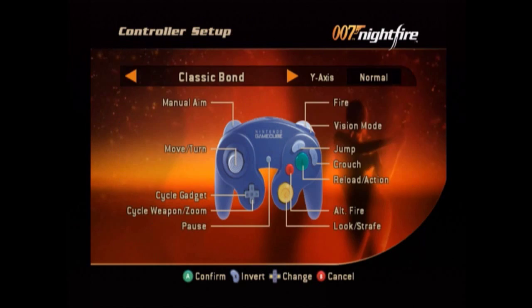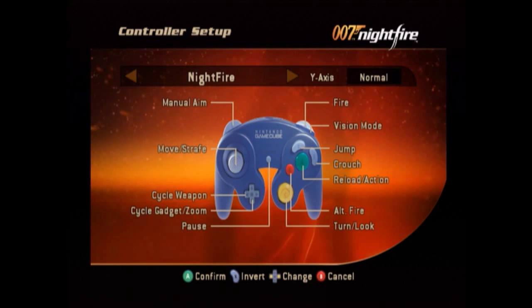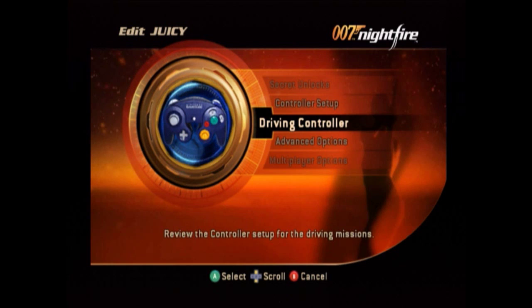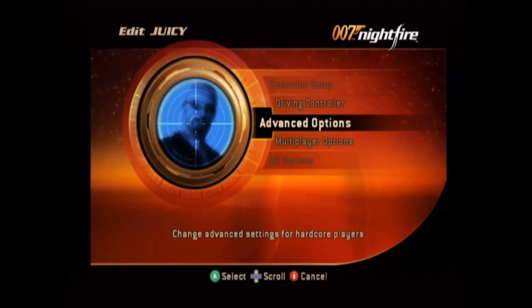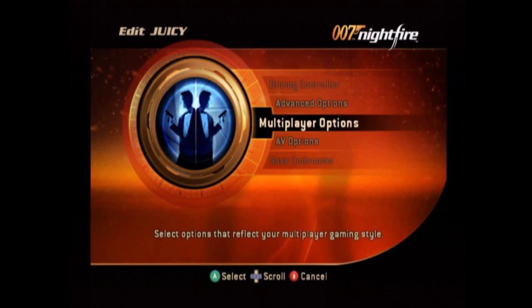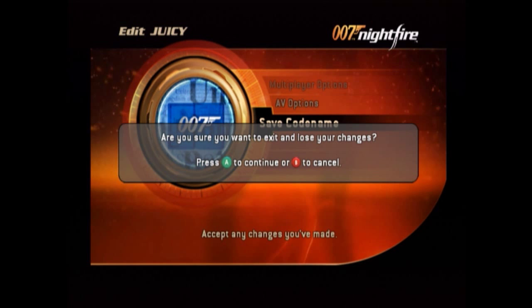I want to do Nightfire with a normal y-axis. All right. Secret unlocks, control setup, advanced options, rumble on. Toggle — what does this mean? No. Where are the subtitles at? Not under multiplayer — probably here. Here we are. Subtitles for you guys, so you don't have to listen so closely. I have to save the code name. There we go.